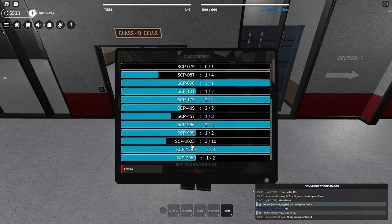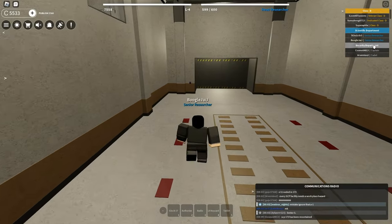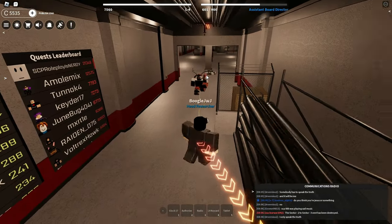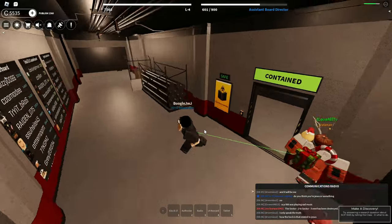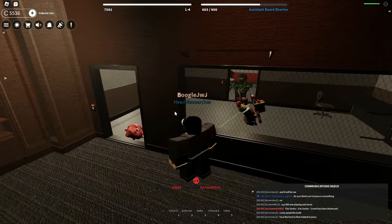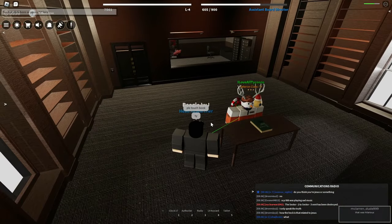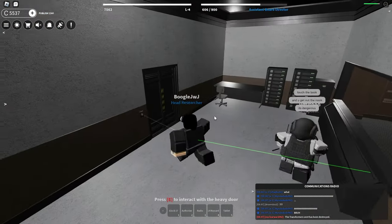Five minutes later. SCP-1025 might be the easiest to do because there's only one question: what disease can be contracted? Let's try to get one Class D and then start this test. Hello there, sir — let's do a test. The Class D just touched the book. Guard, you got my back, right? Looks like he just died. 066 is just out here. Please touch the book — I think the SCP is chill with us. I made a discovery! That's loud! Let's go over to our discoveries page — it's now 4 out of 10. I think we're done here with the test. Let's just head back to containment.